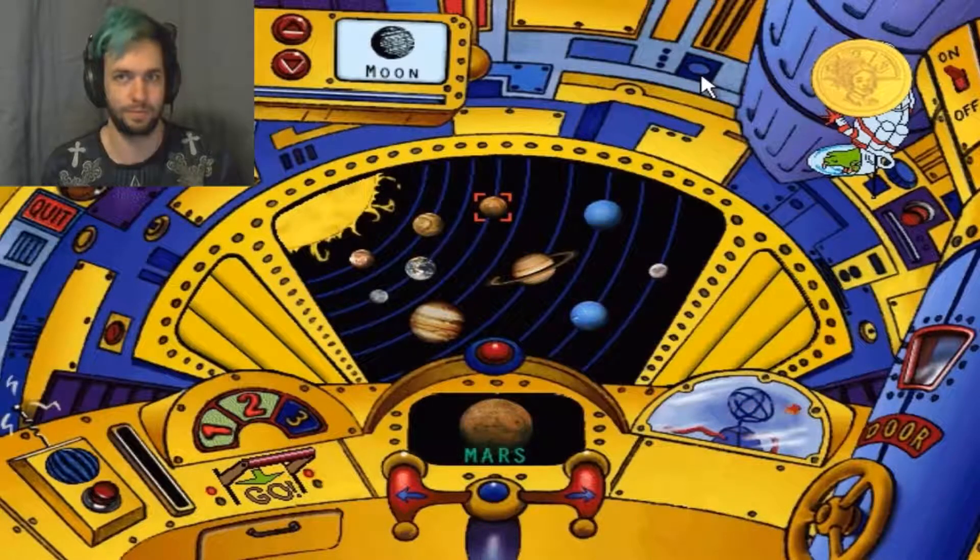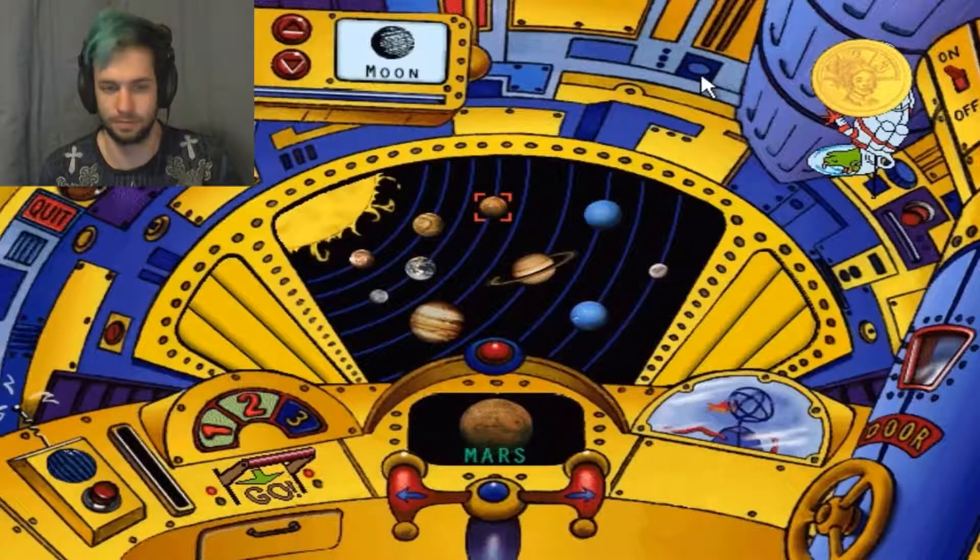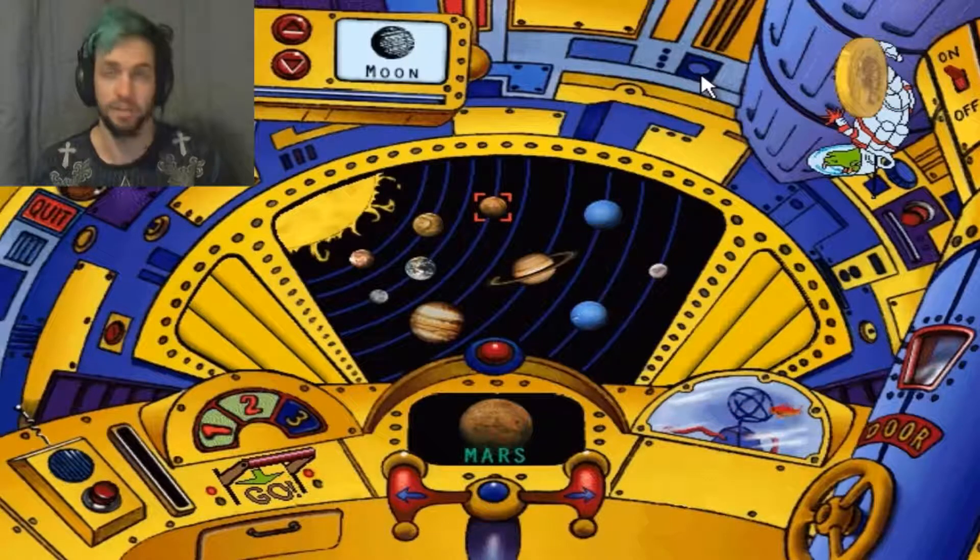One of the strangest moons in the whole solar system, Miranda, is here. It looks like somebody blew it apart and put it back together. That is a strange moon.